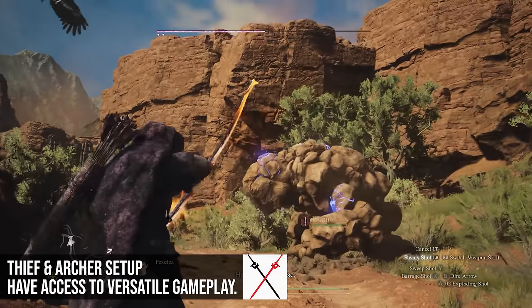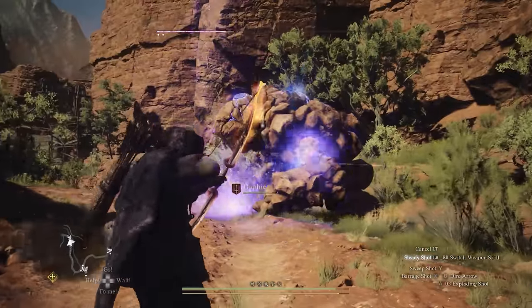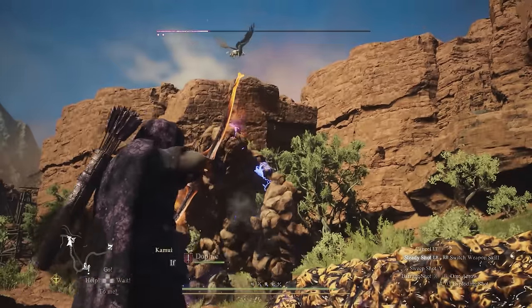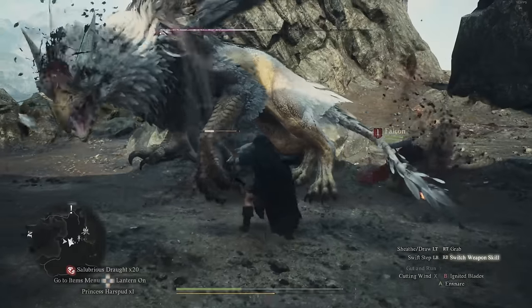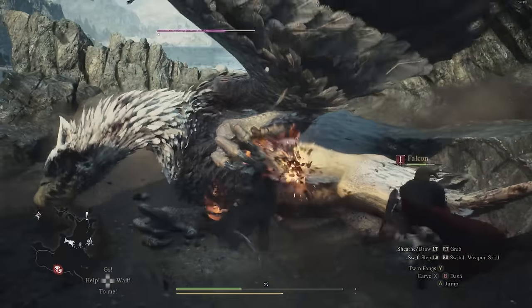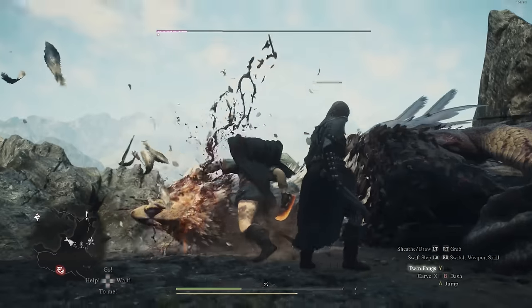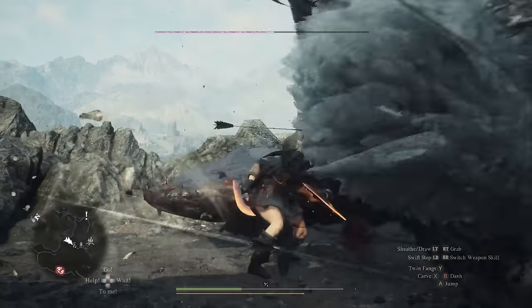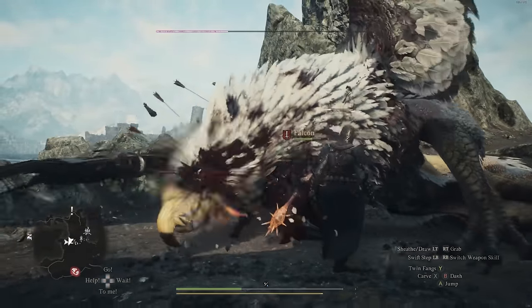Another decent pairing is Thief and Archer — this is kind of how the Strider played in Dragon's Dogma 1, and you can recreate that here. You can use the basic attacks of the Archer for most of your combat, maybe one Archer skill and a couple of Thief skills. You can hang back and shoot things when you need to, then jump onto enemies and use Thief skills while climbing on a monster. It's a really good pairing if you want that Strider gameplay from Dragon's Dogma 1.